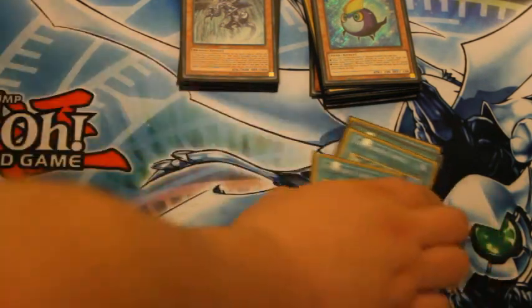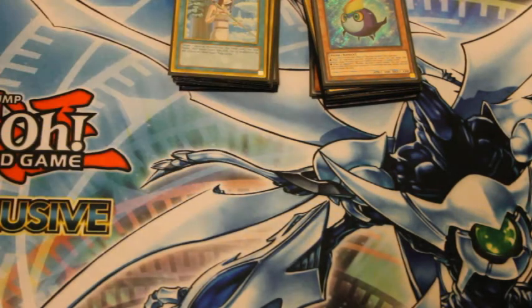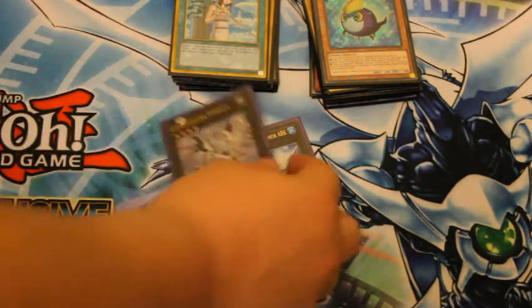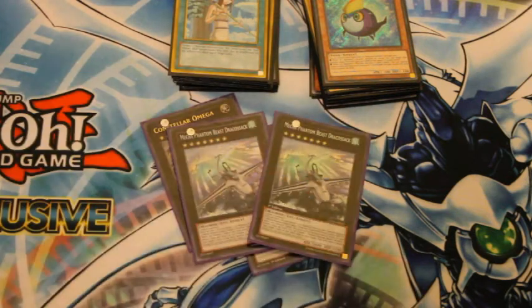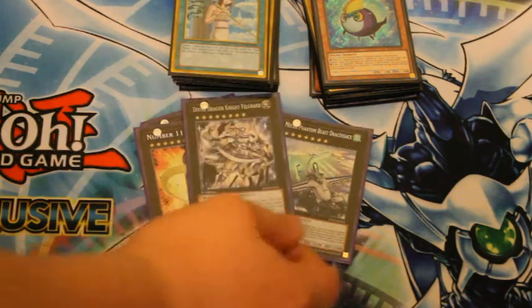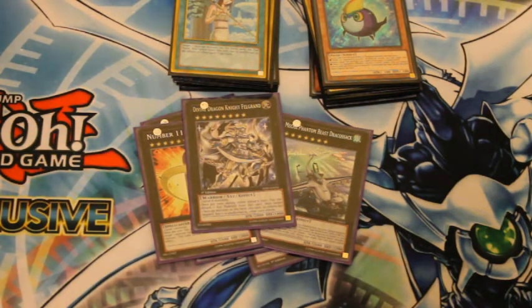Moving on to the Extra Deck, starting with Xyz. Rank 4: I played 101 and Omega. Rank 7s: I played Double Draco Sack and one Big Eye. Rank 8: Fel Grand — I didn't make it but it's always there just to stop me milling myself out with Judgment Dragon.